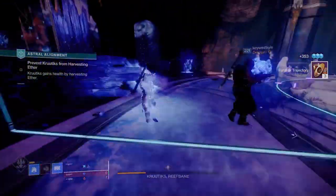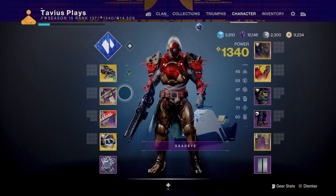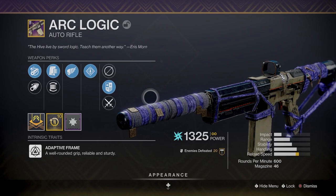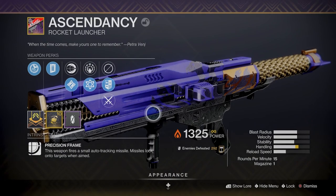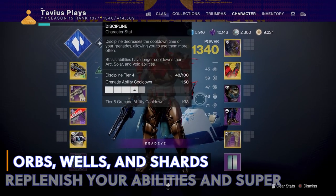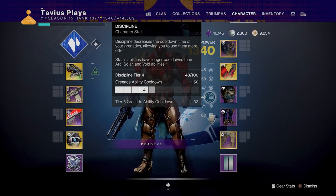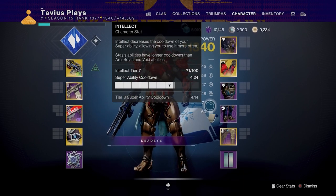Before the recap, let's touch on weapons and stats. For your energy and heavy weapon you can really use whatever you like — I've been using the Arc Logic auto rifle from the Moon with the anti-barrier mod for barrier champions, and the Ascendancy ritual rocket launcher. On my stats there's nothing special since we'll be spawning tons of orbs, wells, and shards. I have grenade at tier 4 with a 1 minute 50 second cooldown, super at tier 7 with 4 minutes 24 seconds, and melee at tier 6 with 51 seconds.